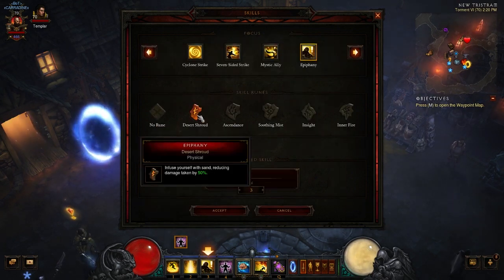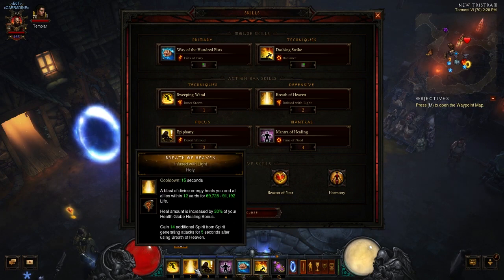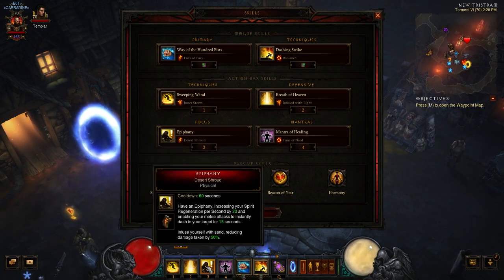Epiphany with Desert Shroud infuses you with sand, reducing damage taken by 50%. It's on a fairly long cooldown, but with cooldown reduction it comes around quickly. Epiphany also increases your spirit regeneration per second by 20 and enables your melee attacks to instantly dash to your target for 15 seconds. It's especially good to have Epiphany and Breath of Heaven active at the same time when fighting elites — your spirit generates extremely fast.